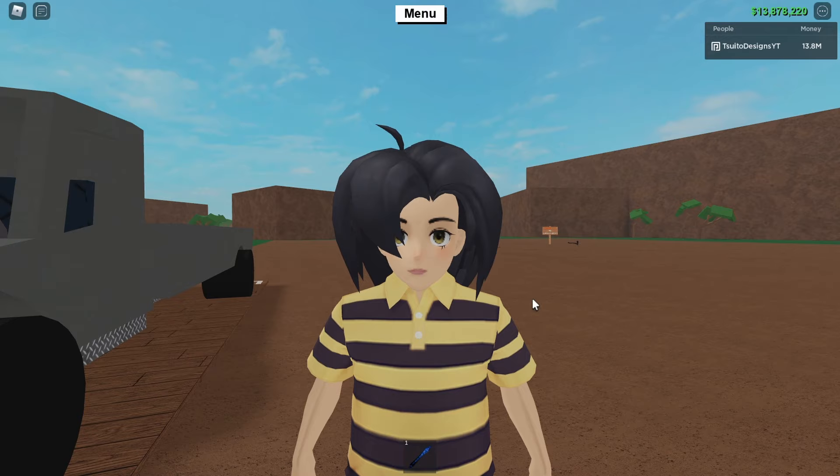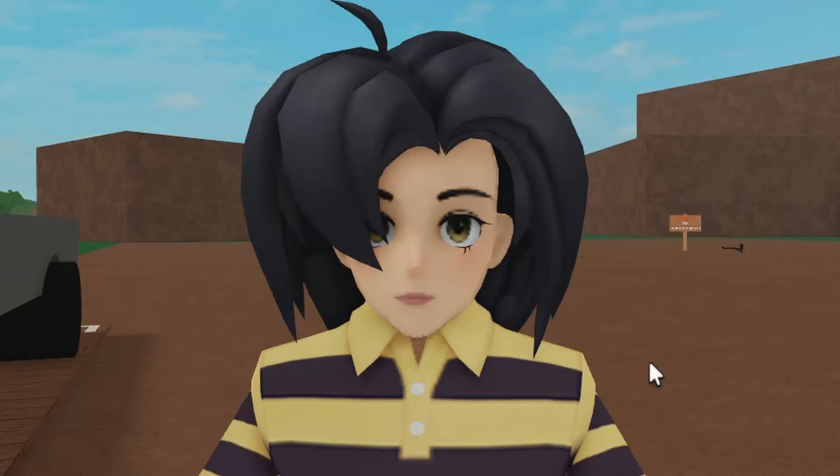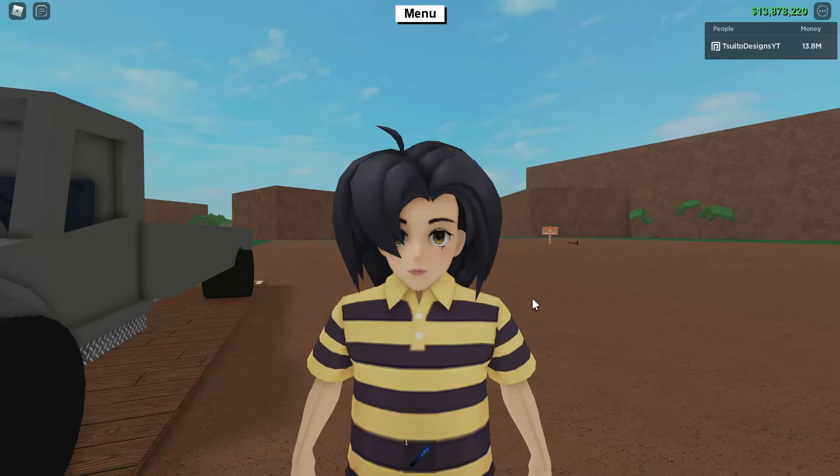But before you start getting excited, this blueprint is rather expensive. In order to buy it, it'll cost you 10 million and 9 thousand in-game currency. But if you have Robux, you can buy the game pass for 720 Robux, and you won't need to do anything in this video.